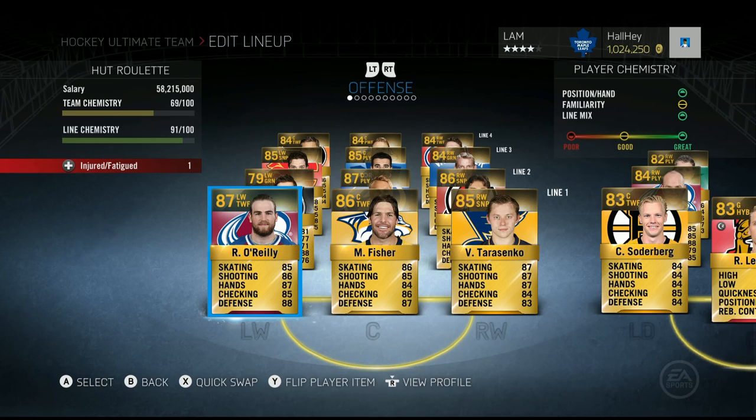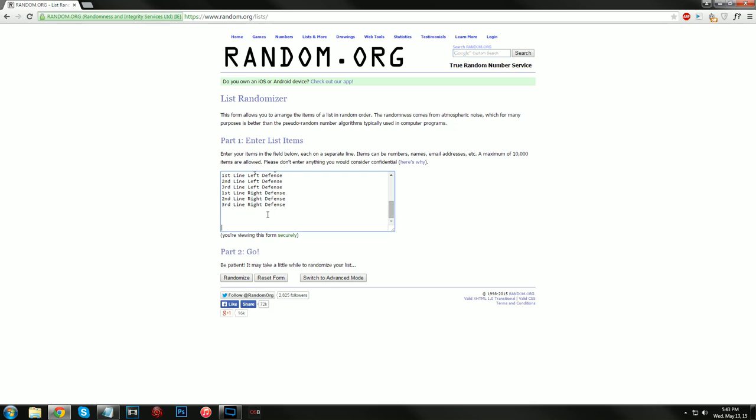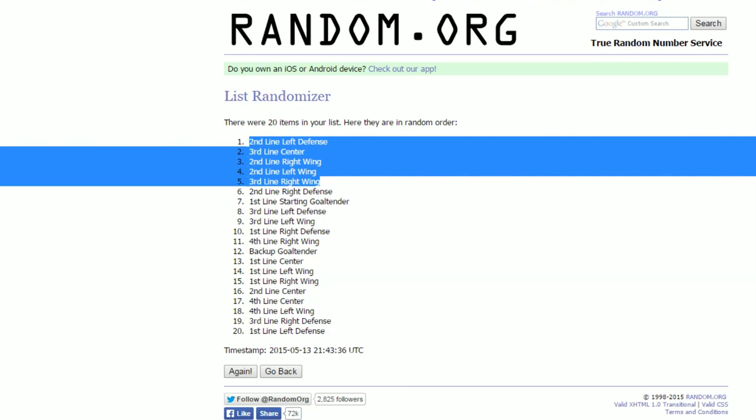I'm gonna bring up the bench right now so you guys can see. We've used Kassian and Soderbergh, so all five guys have to come from our team and we still need to do a pickup as well. Here's the list — I'm gonna copy and paste it and the top five is what I'm removing. I don't get beat six to one that often. Let's randomize this list — randomize — and let's see who we get rid of.